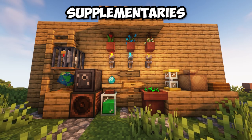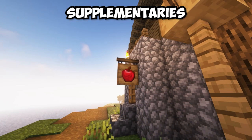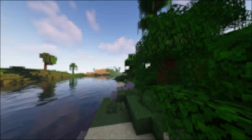The Supplementaries mod adds a ton of valuable content to fill the gaps of vanilla. A few things that Supplementaries includes are hanging signs, pedestals, and doormats.